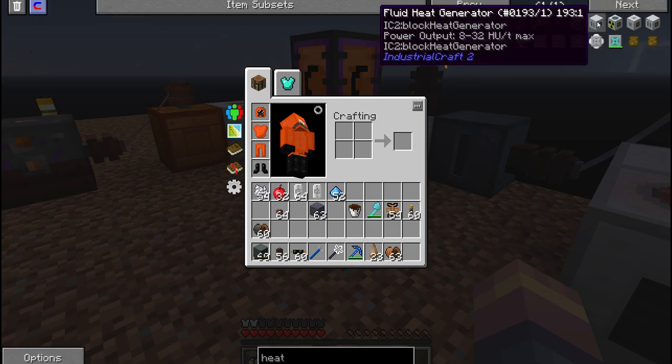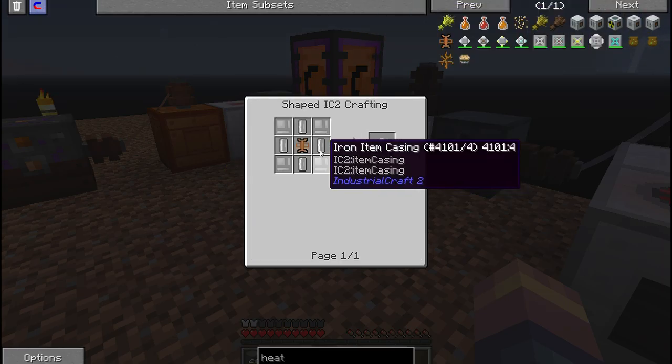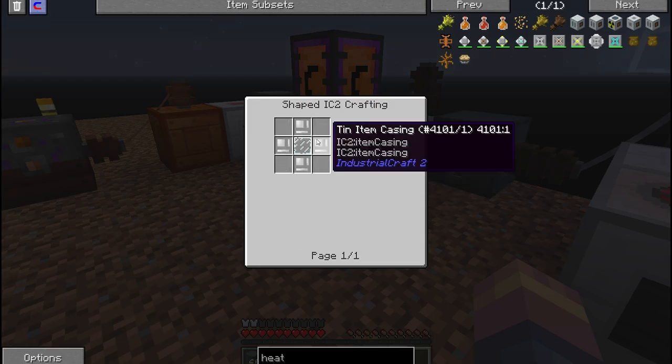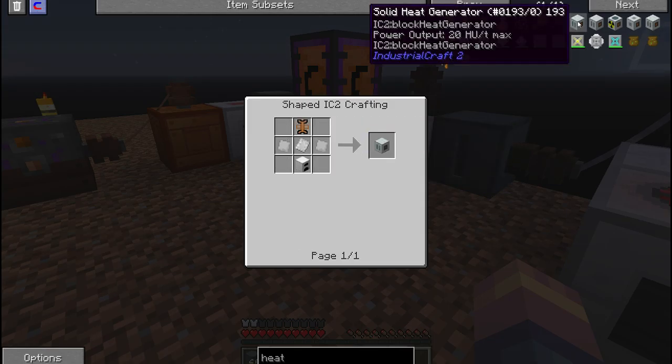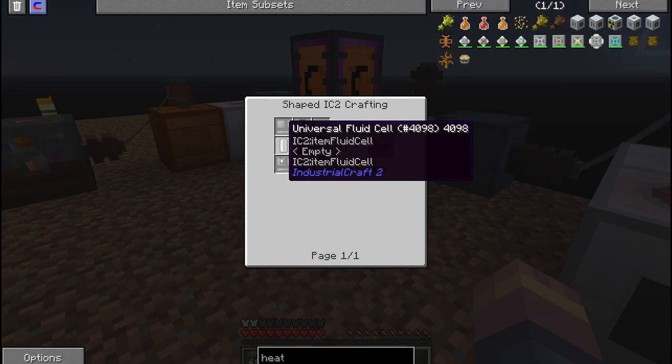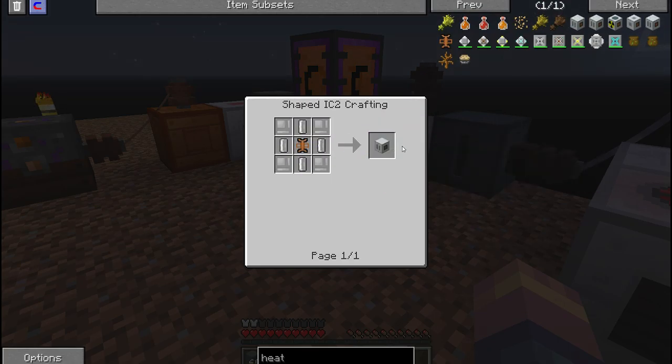Remember: there's a liquid and there's a fluid — keep that in mind. The fluid heat generator uses universal fluid cell sets, which I showed you in the last episode. There's a heat conductor in the middle and then the iron casing on the sides — really simple.